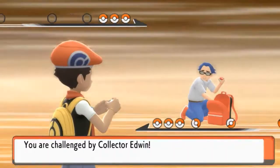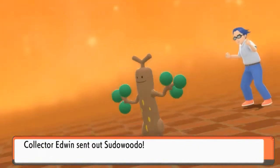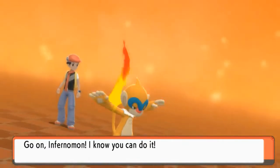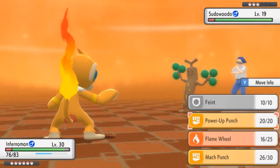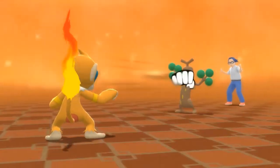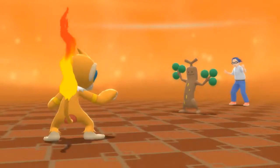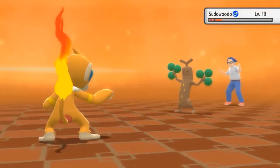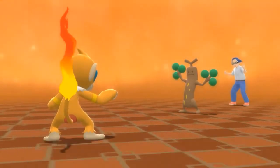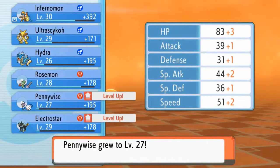We're going to be battling a whole bunch of trainers right here. Collector Edwin wants to battle — he's got a Sudowoodo. Infernomon, get ready! It's a Rock-type Pokemon so let's go with a Mach Punch — look at that, breaks it up! He uses Block to prevent us from fleeing, so let's go with Mach Punch again for the win.